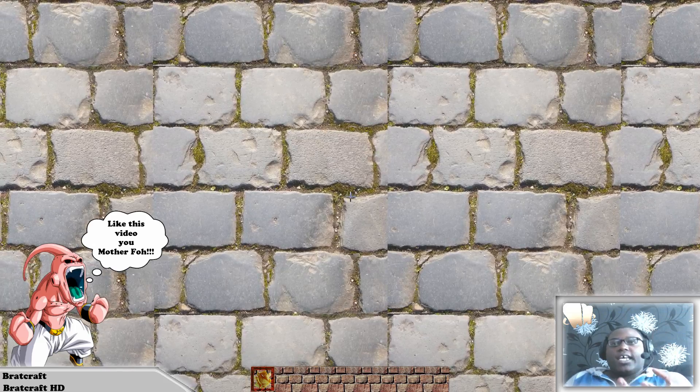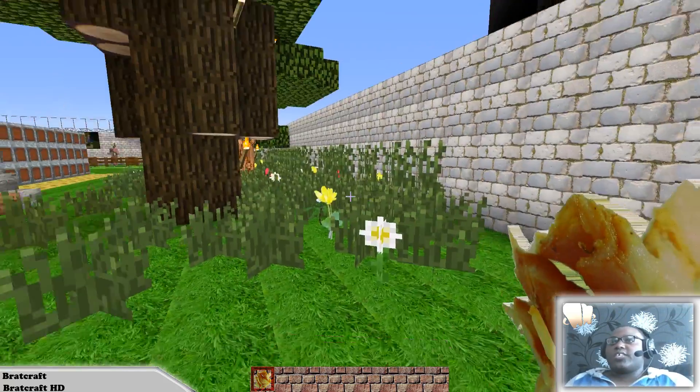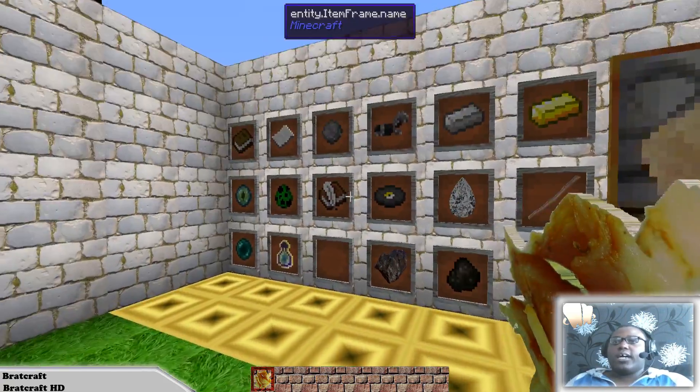So right now, what I meant by changing the whole HD packs — the cobblestone is something that you build a wall with and put on the floor. It's not something that you build your house with, so let's just take a look.